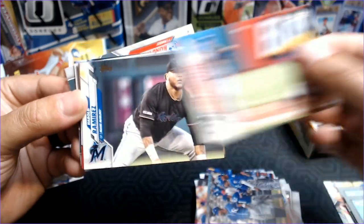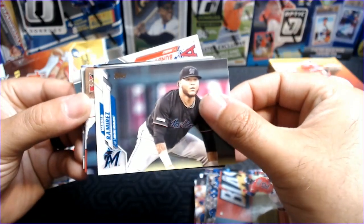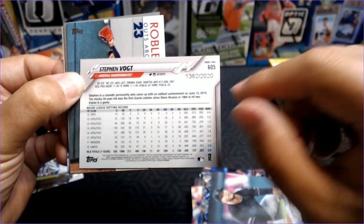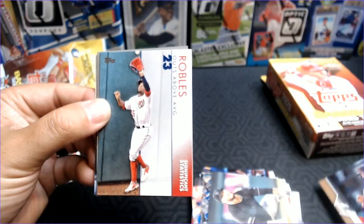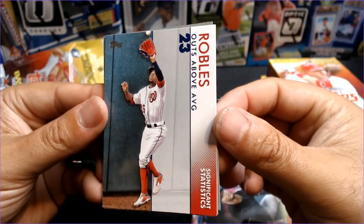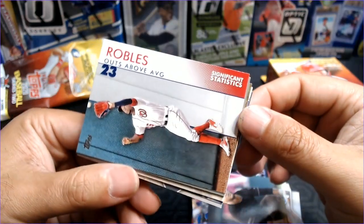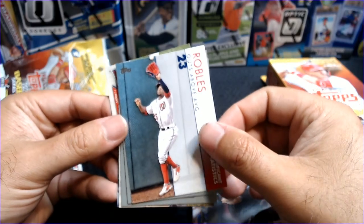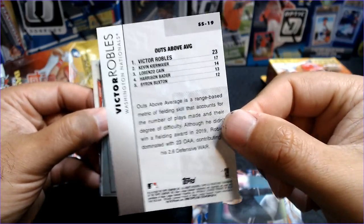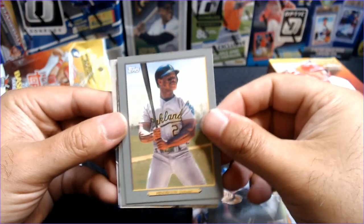Harold Ramirez. And our first look at a gold — a Steven Vogt gold, numbered 1362 out of 2020. And then here's a Significant Stats insert — Victor Robles, outs above average: 23. So there is the significant stat. That's kind of cool for a number junkie like me — a cool insert. Might have to save those.